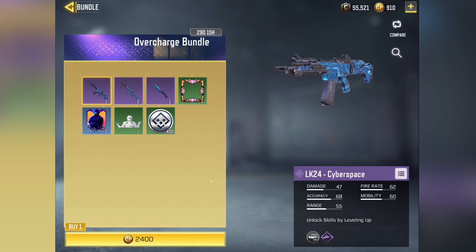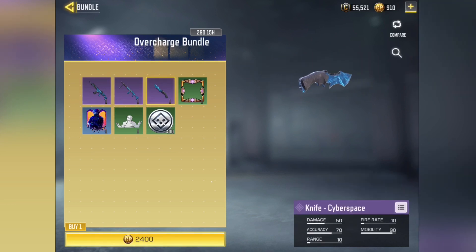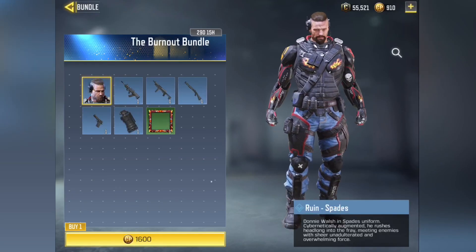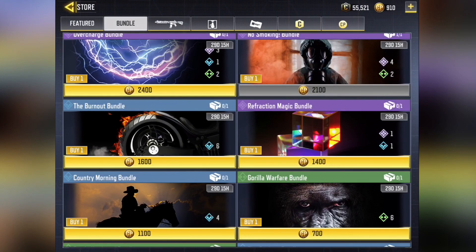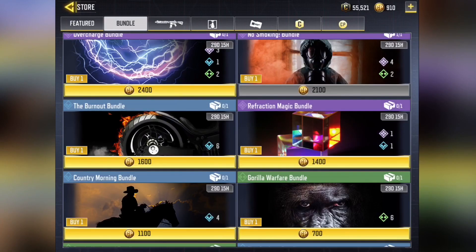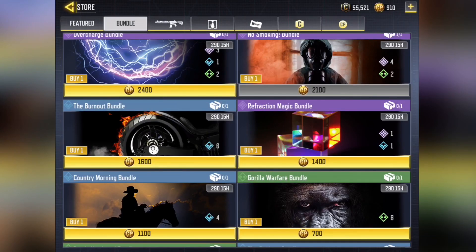This is the most expensive one with the Cyberspace skins for the LK-24, RPD, and Knife skin — pretty cool stuff, at 2,400 COD Points. There are a bunch of other ones for character skins, other weapons, and that kind of stuff. But not everyone got this. Some people got crates, and all this stuff is in crates. There's a specific crate for the M4 Smart Rifle, one for the Eruption, a regular Season 5 crate that has the Battle Pass crate in it, and probably a crate surrounding this skin too.